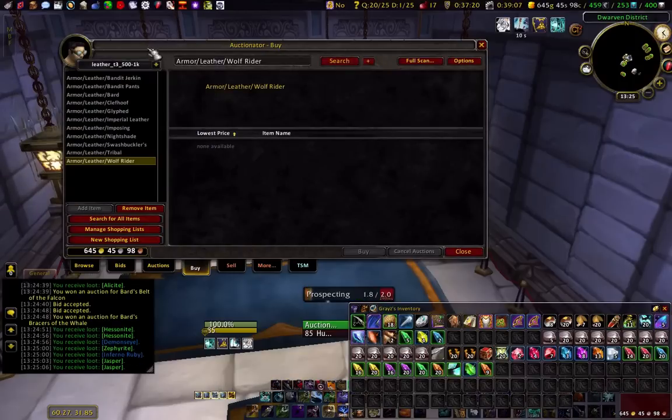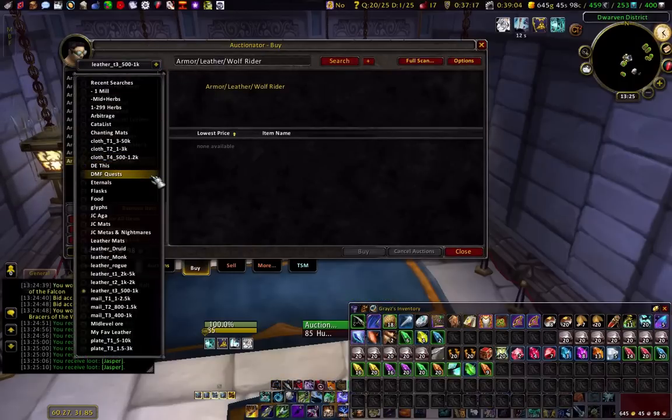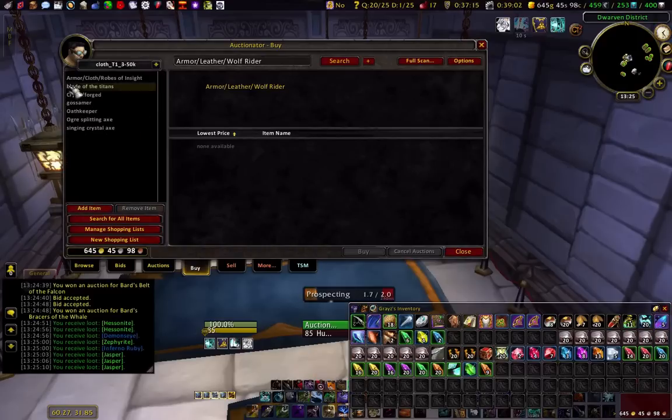She's a jewelcrafter and enchanter, so I got that combined for easy gold.